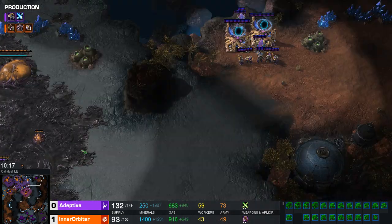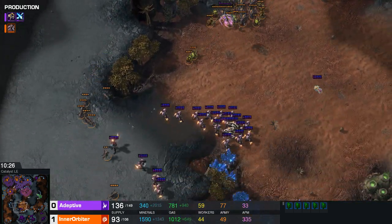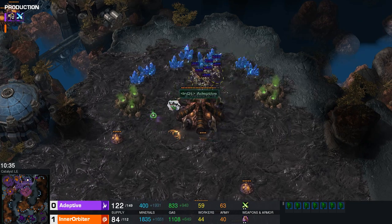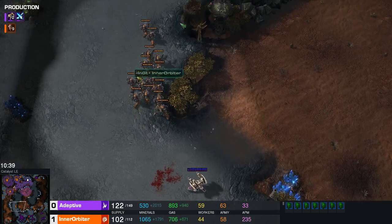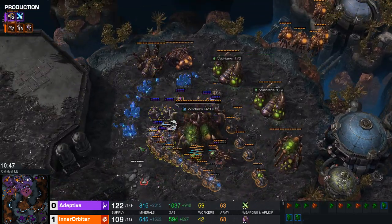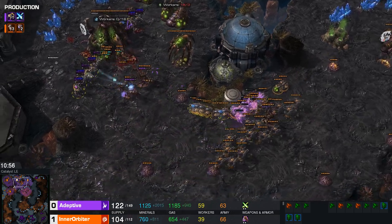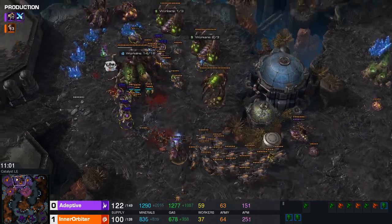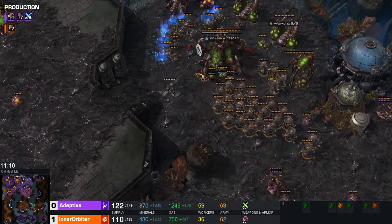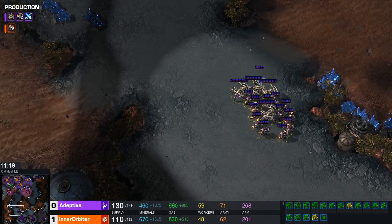Adaptive should move up this army about the same time the adept attack in the north hits. If he syncs this right, he'll be able to knock his opponent down to two bases. The Zerg army moves out and armies clash. It forces Protoss to come back a bit — the Adepts shade into the newly acquired fourth base. That forces Inner Orbiter to back up and get back inside. He's just going to have to pull all these drones, and the drones are going to melt very quickly with plus two upgrades. Queens are going to disappear too. The drone count gets picked down to 36 workers as aggression is cleaned up.